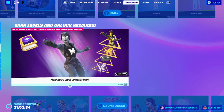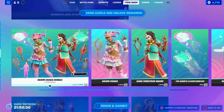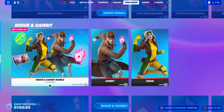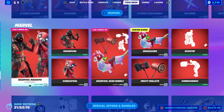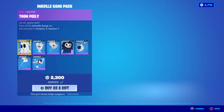There's the Monarchs Level Up Quest Pack still in. There's the Naomi Osaka Bundle — still in. Rogue and Gambit, Rogue and Gambit's still here — Rogue and Gambit Gear Bundle, X-Force Outfits, Deadpool Mashups, and the Inkville Gang Pack. Definitely a fun one, I would recommend it.